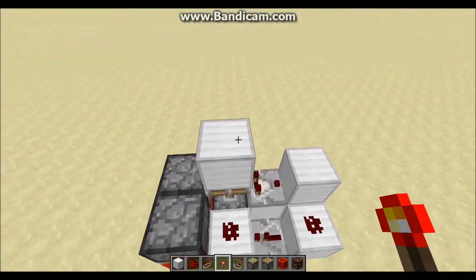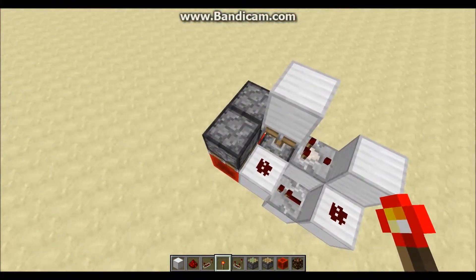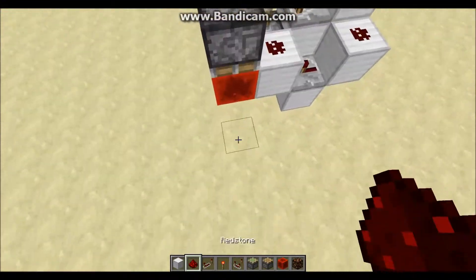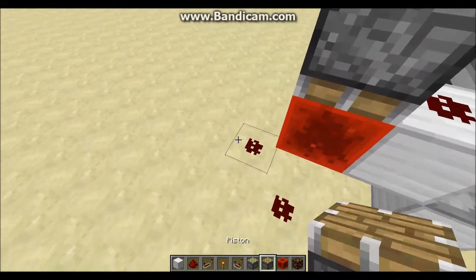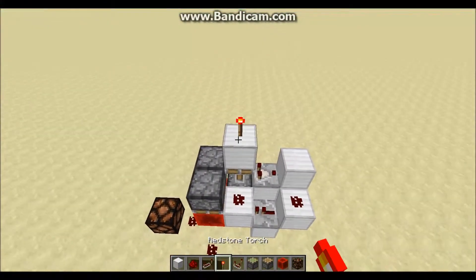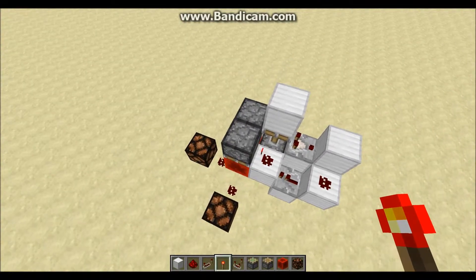So basically, you just place your torch here on this block, it will power the piston, send out a quick redstone pulse, and then the piston will extend back up, like this. And basically your output lines are here and here, and then you can take those and power whatever you want, but for the sake of the tutorial I'll just power these redstone lamps. So as you can see, there is your output.